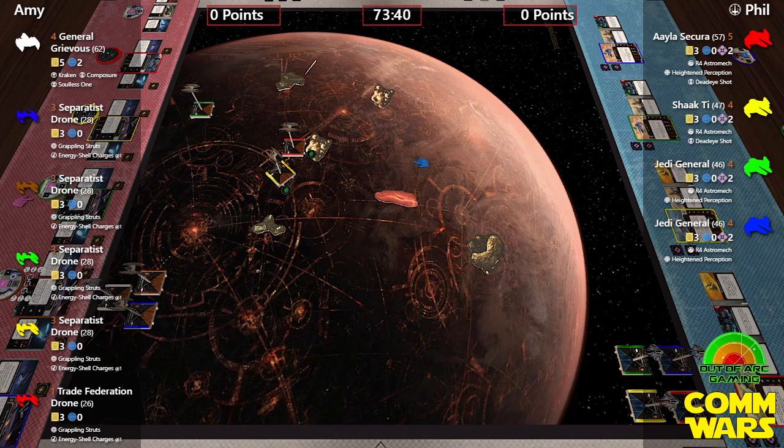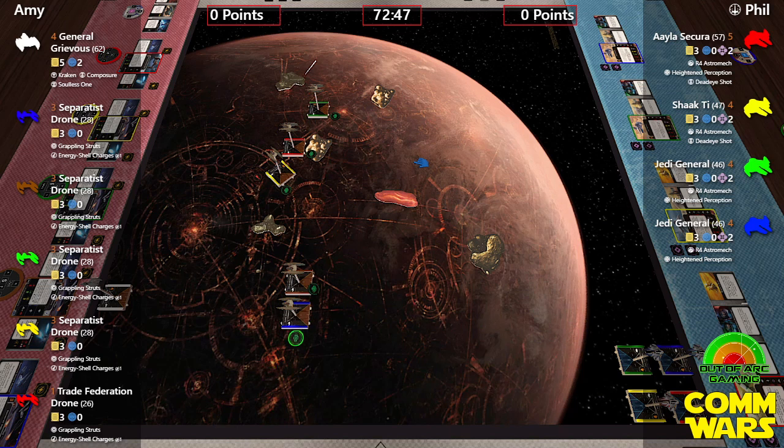Phil comments that it's an interesting list with lots of Vultures that can pop fairly easily, though you still have to put fire into them. He notes Amy just missed her first opportunity to land on an asteroid by millimetres. Phil says his Eta-2s are a cool ship and he thought it'd be fun to see how a swarm of them would hold up against Separatists.